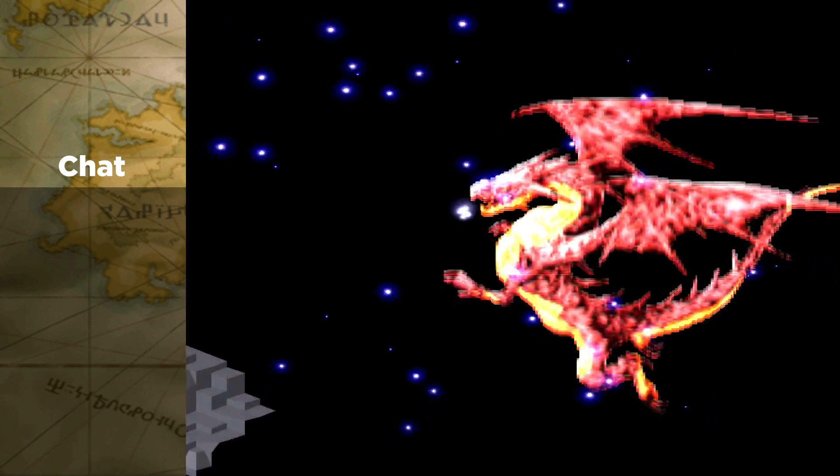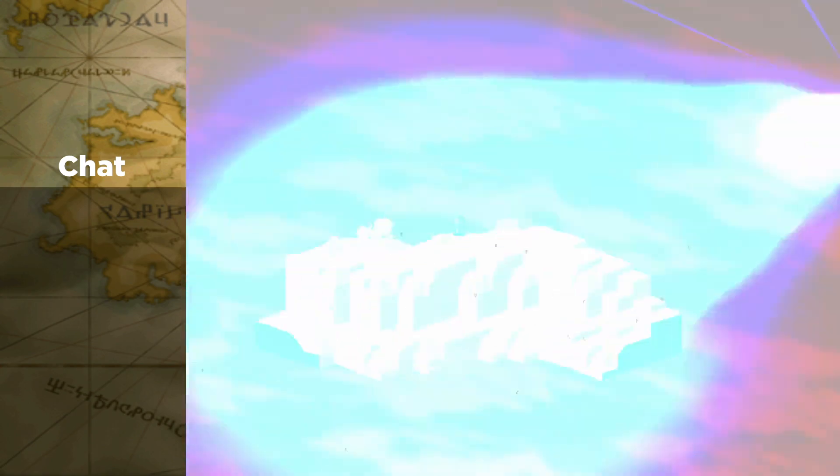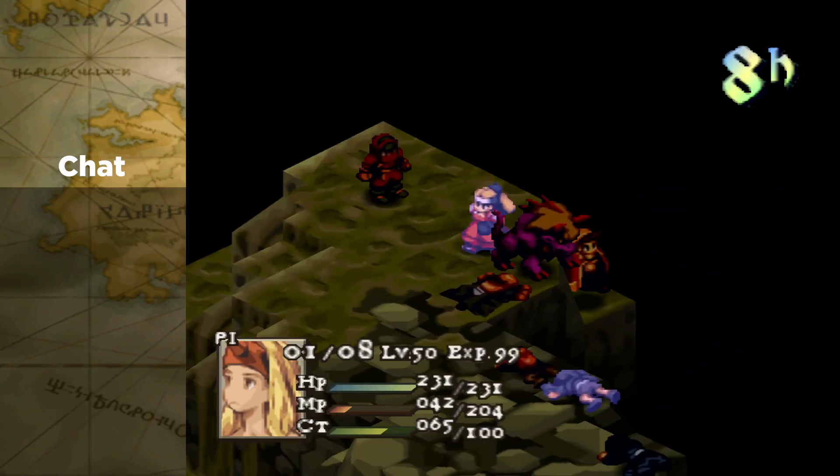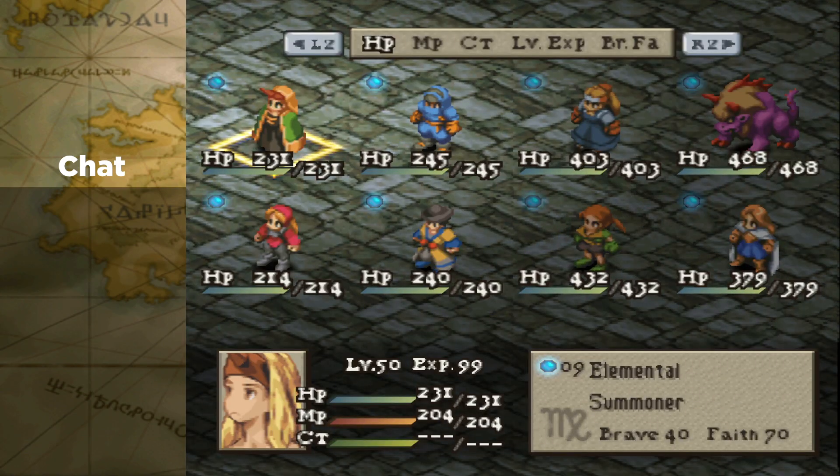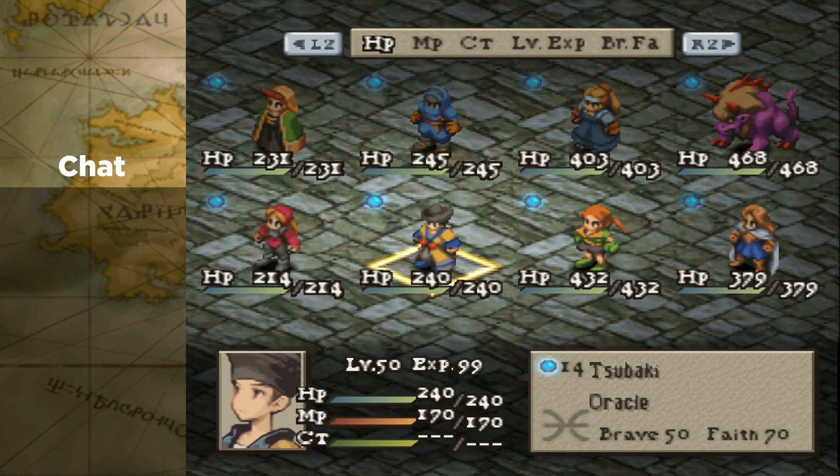I think honestly that the Ninja taking out Tsubaki instantaneously — the male Oracle — I think that sealed it. That was definitely something. Unfortunately that's probably the biggest threat of that Oracle: just being able to literally one-shot from a distance like that.